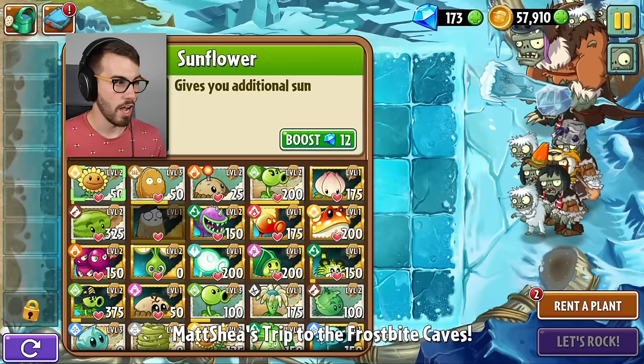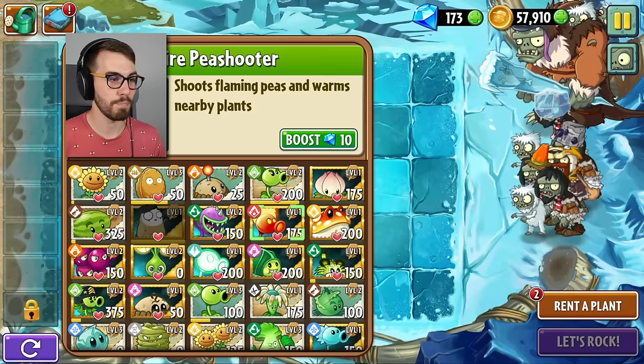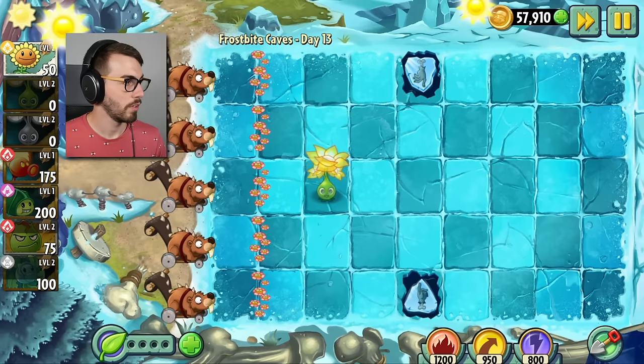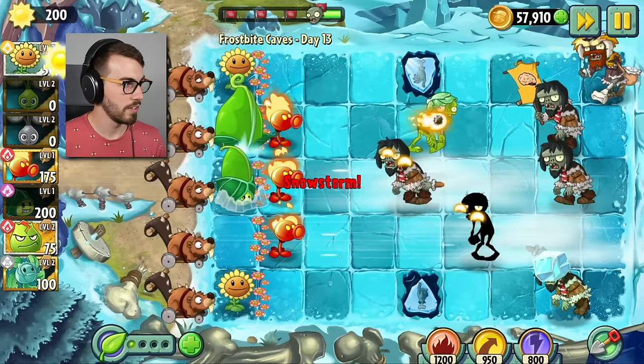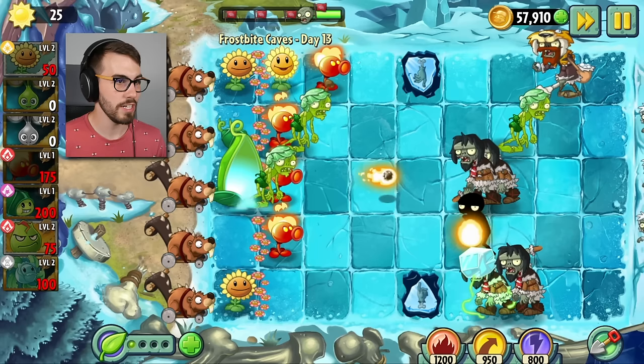I'm gonna do the Zoi Bean this time — this is gonna get kind of crazy. What I'm gonna do is stagger Zoi Beans with fire pea shooters so the pea shooters can keep the Zoi Beans from freezing. I could get a lava guava in here in case we need that, and then a hurricane. If we put one here and the other two rows down from it, that will keep everything in the back line warm. There are a lot of flags here — we need to actually do something on top and bottom.